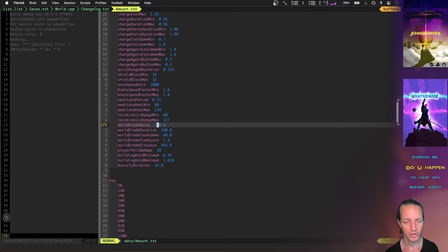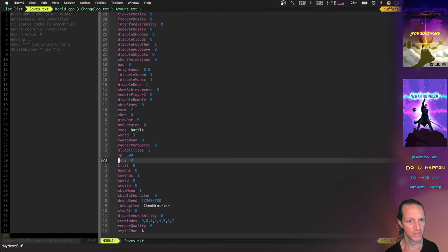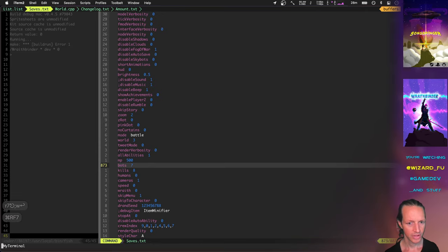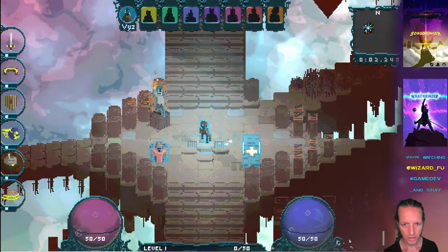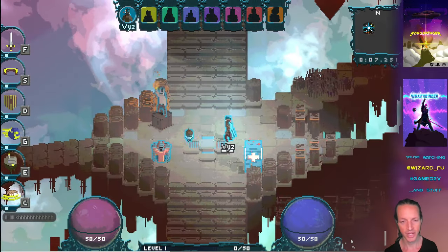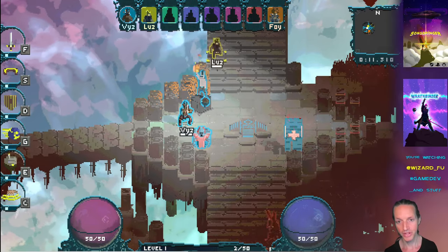Let's turn off this and make the world erode really fast, so that we can have all the players get pushed into the middle really quickly. It's just really fun to see which players are getting turned into bosses. I also made the Bossifier's hold duration a lot quicker, so that you only have to hold it for a second instead of like 4 seconds to turn into a boss, which means a lot more players are turning into bosses now.